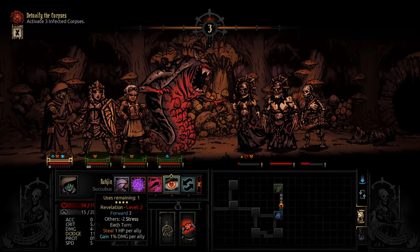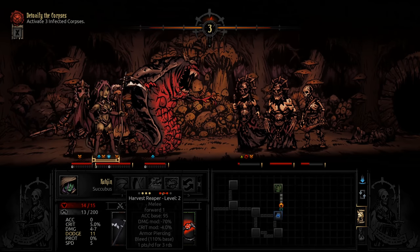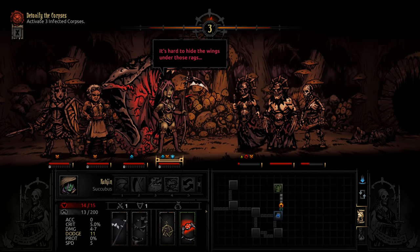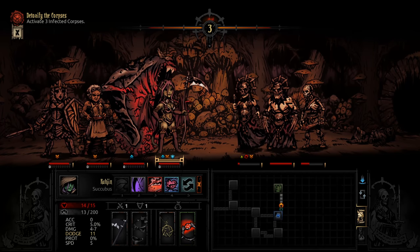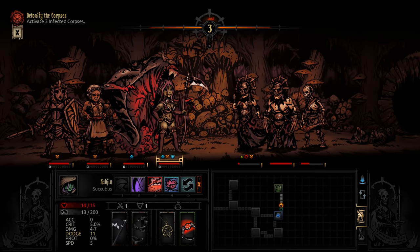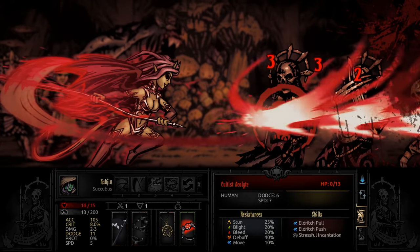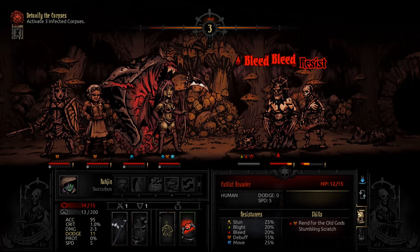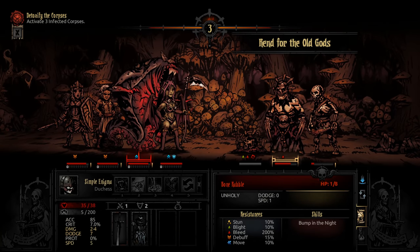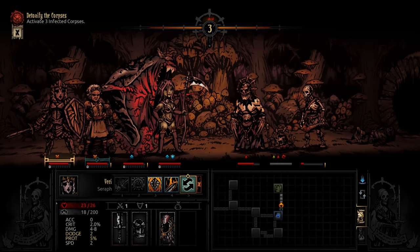Way too long. Maybe I should have transformed with the succubus after all. Sure, why the heck not? That will remove a little bit of stress from others. This is actually a pretty good combo with the cook, because she will do damage to other members of our party, but then we will get passive healing from the cook - as long as we are in the actual cooking mode. Let's hit them. Just the brawler and the skeleton left, with one health.